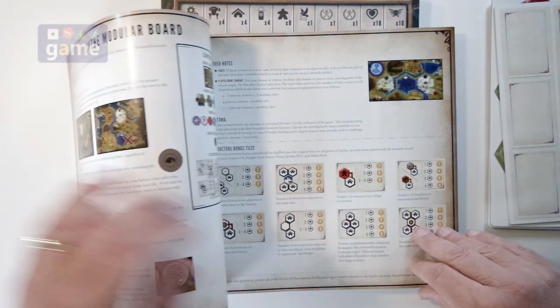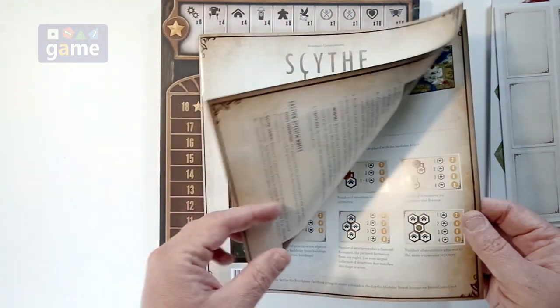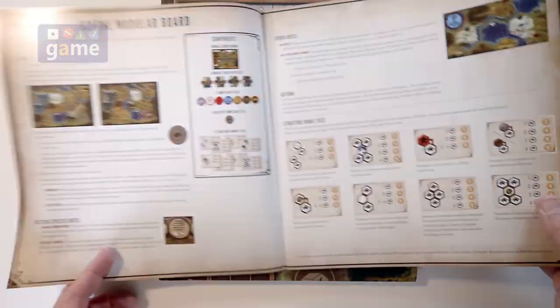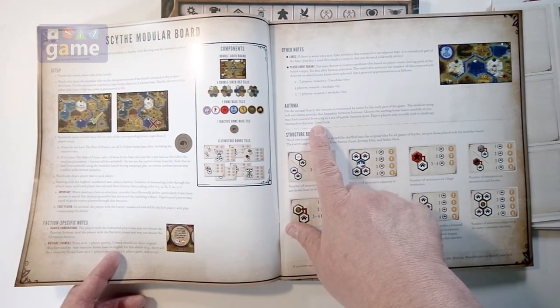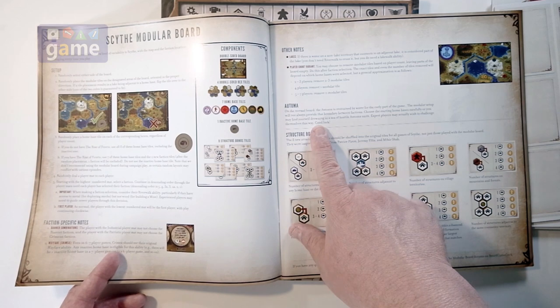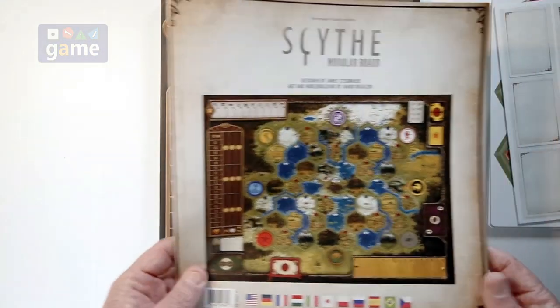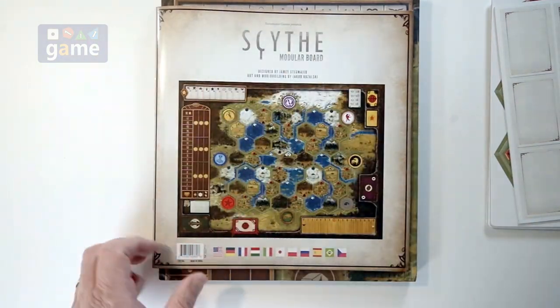If you go to the English section, the rules are going to be about two pages per language, full color. It also gives you instructions for changes to the Automa for playing with the modular board.